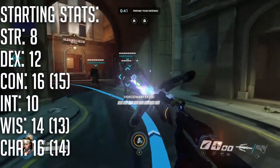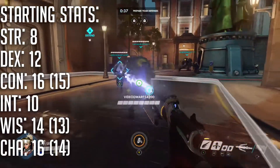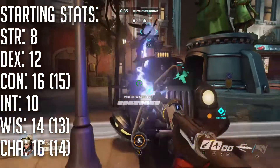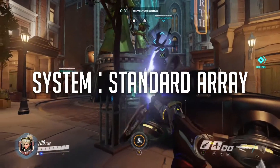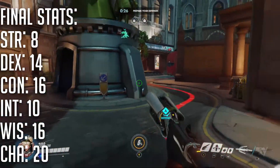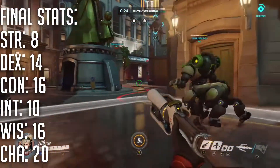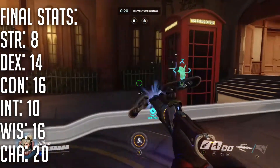Her starting stats are as follows: Strength 8, Dexterity 12, Constitution 16, Intelligence 10, Wisdom 14, and Charisma 16. This build uses a standard array. Her final stats are: Strength 8, Dexterity 14, Constitution 16, Intelligence 10, Wisdom 16, and Charisma 20.